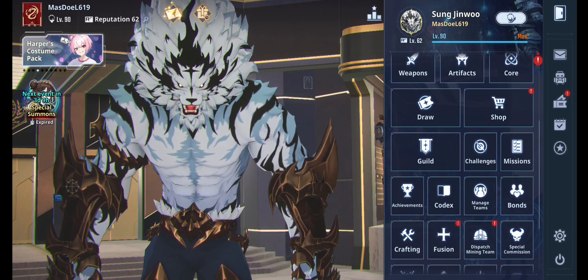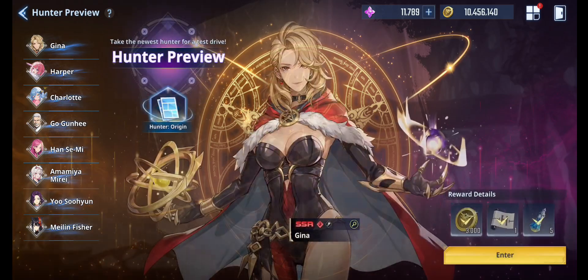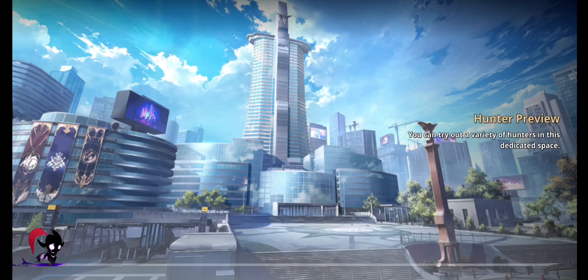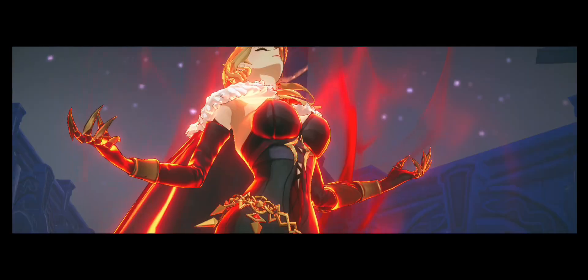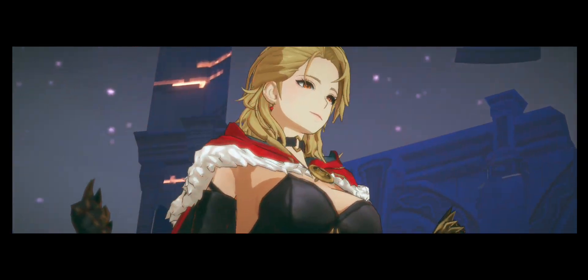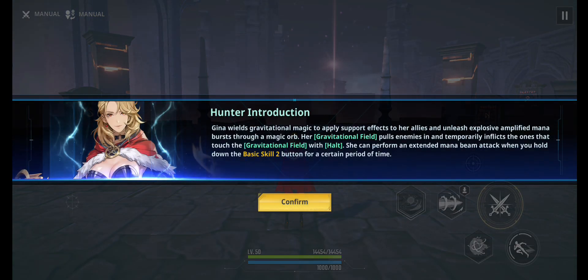We'll review Gina from the test menu. Let's go to the hunter preview. Basically Gina is a semi DPS support character. She uses gravitational magic and they made her a fire element character, which is absurd in my opinion. She can stop enemies with her gravity magic and apparently also heals with gravitational magic, which is kind of ridiculous.